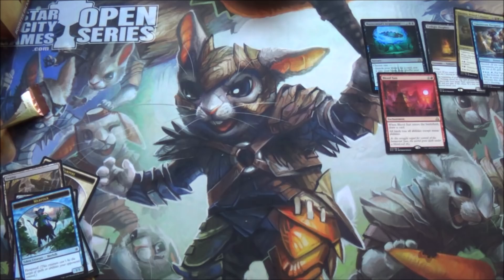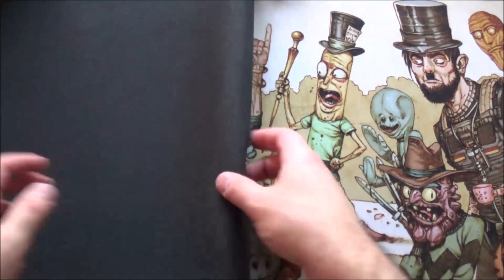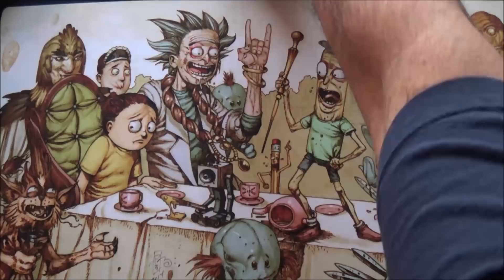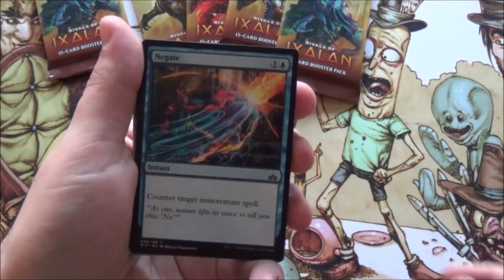Let's move these over and bust out a new mat - because now we're ending on a mat that everyone loves and most people aren't smart enough to appreciate how good it is. That's right: the RK Post Rick and Morty mat! We're doing our last six packs on the Rick and Morty mat. Feel the power, feel the Mr. Poopy Butthole!